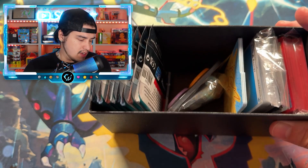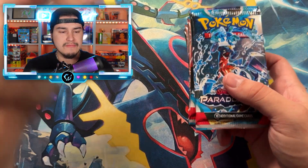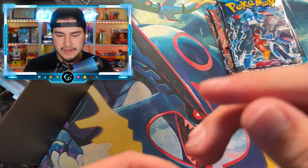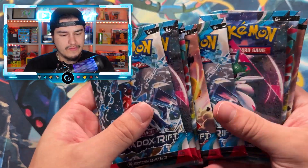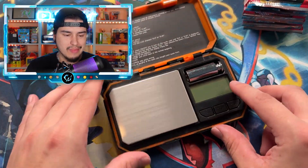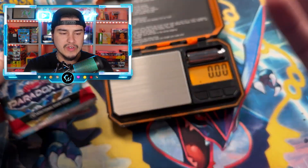First ever ETB opening of Paradox Rift — we were able to get these early. Big shout out to Chris who was able to get me these ETBs early. Let's see what we got. Wait, does this come with the promo? Oh it does — it's the Scream Tail! All right, so we get one, two, three, four, five, six, seven, eight, nine packs.